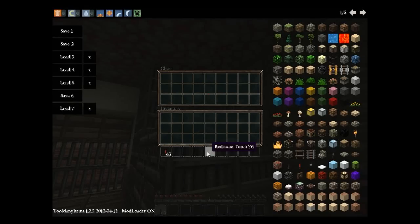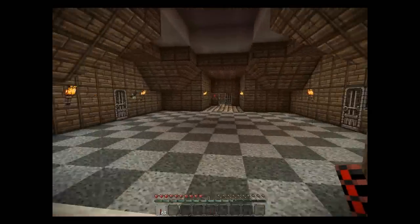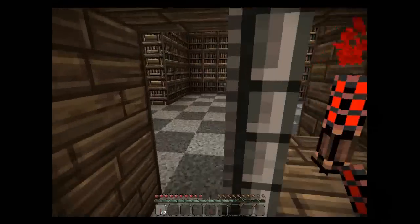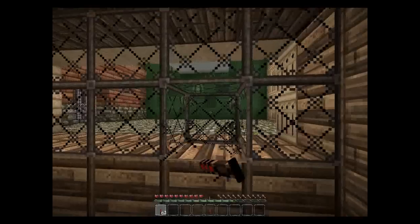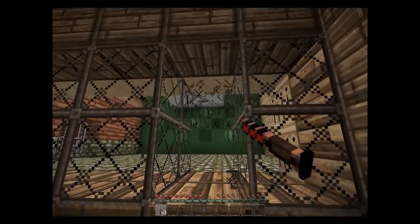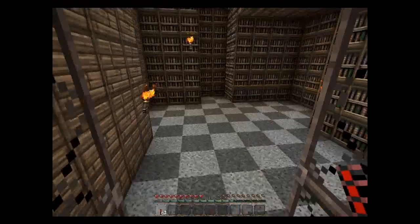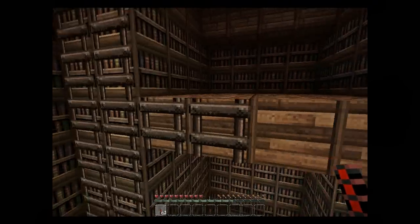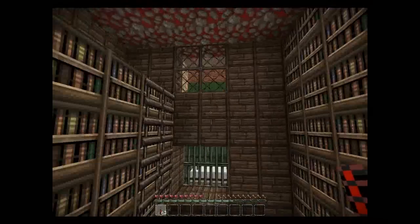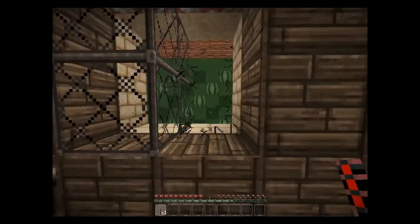So you've got a redstone torch in there which you use here, and you go in, and you've got a little puzzle to sort out. Now you can break through the glass but you can't get through, so you need to work out another way of getting through. There's a sort of puzzle here involving ladders and being able to get up to here. I'll let you figure out the exact parts to that.